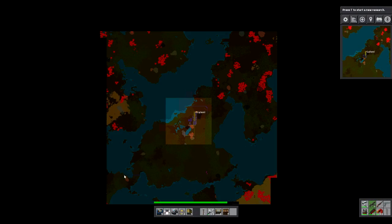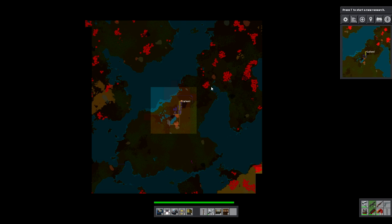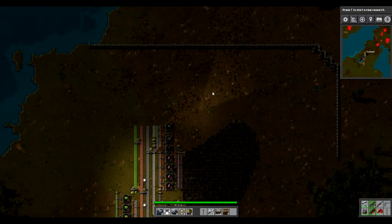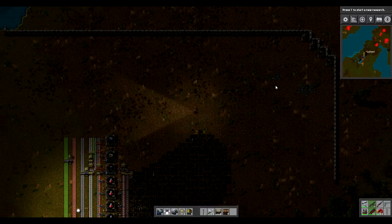I did also secure that area down there — I can't remember if I showed that in episode two or if that would have been in three. But if you see there, we've got this lovely blue line. There's a wall there with some gun turrets. Now this spot is still an issue, but I've got kind of a wall there that protects us against basic attacks.